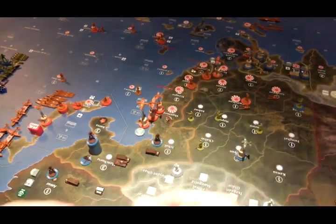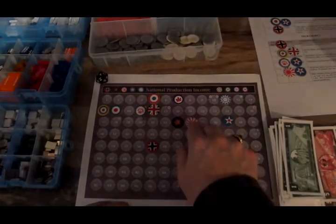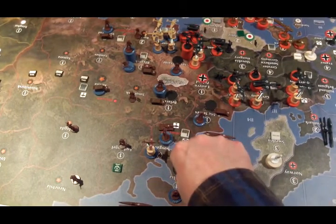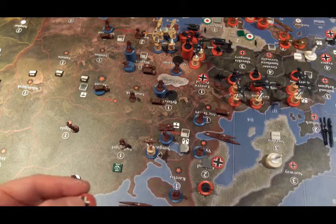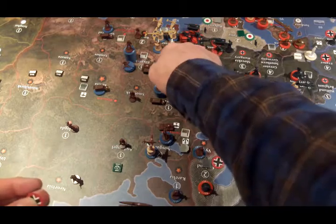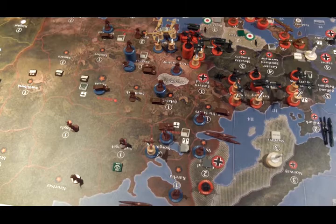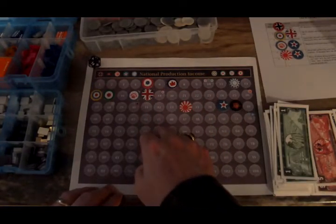Income changes: Jehol is liberated for the Chinese, so Japan goes down from 35 to 34 and China goes up from 11 to 12. Russia has liberated Karelia for 1, Vyborg for 0, Baltic states for 1 — that's 2 — Belarus for 1 — that's 3 — and Western Ukraine for 2 — that's 5. So plus 5 for Russia, minus 5 for Germany. Russia goes from 33 to 38; Germany goes from 57 down to 52.